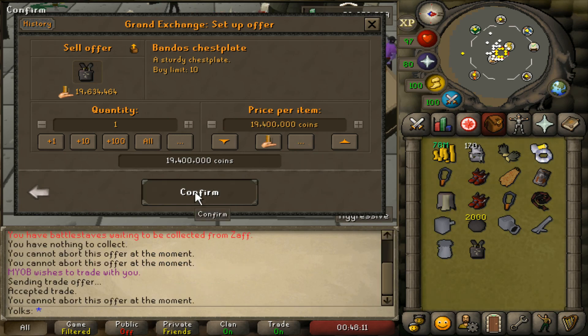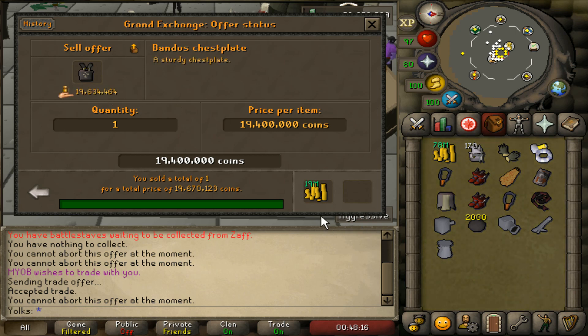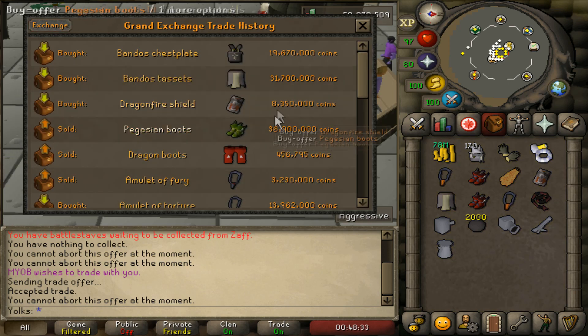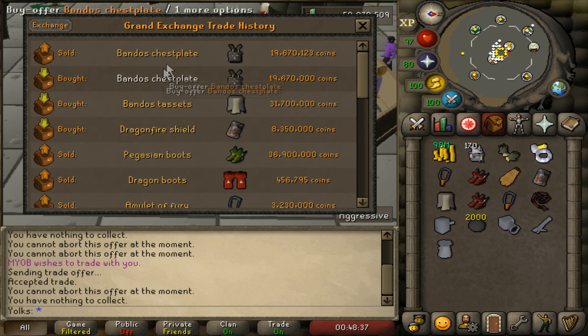I'll show you guys — I'll usually just go like 19,400,000 and post it. Oh wow, I accidentally sold my Bandos chestplate. But actually it's a good example — even when I did sell the piece of armor for very cheap, I didn't lose any money. If you go back to my Bandos chestplate history, I actually made 1,000 coins. I thought I was buying the piece of armor rather than selling it — that's my bad, I'm making this video pretty quickly. I actually made 123 coins.